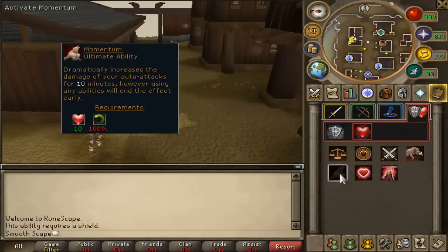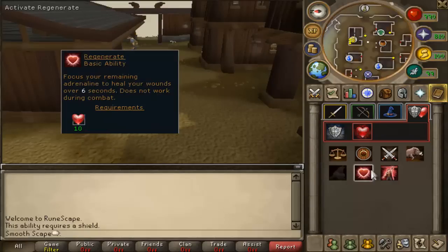Now this is a pretty awesome thing to actually have because the biggest complaint about the ability bar and just using abilities in general was that it was just so overwhelming to use all the time. If you were just gonna go slaying or just camp out at a monster for a long period of time, you'd have to just constantly be so focused on the screen, spamming different abilities and using all these different skills. So this is gonna be pretty helpful, so let's give it a test now.